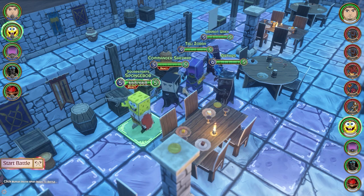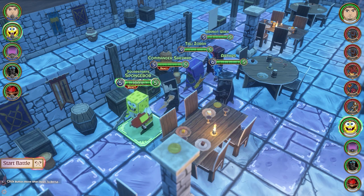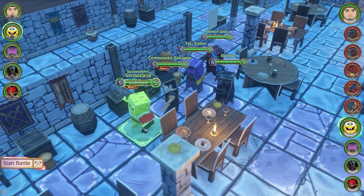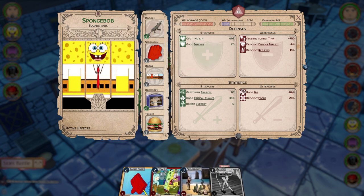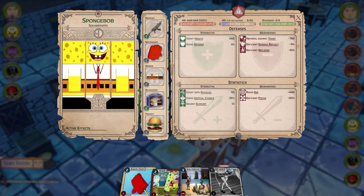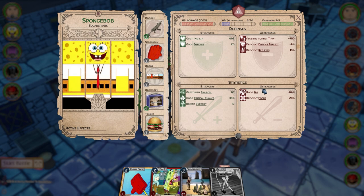We can see all the different characters I have and go through their character sheets. I have Spongebob, Commander Shepherd, Tali'Zora, Wrex, and Arthas — an all-star cast. Spongebob can tank pretty well and dish out some damage, which is nice. This is part of the user-generated content. He has his karate chop, his enemy taunts — 'That's my leg!' — react when enemy moves, target mover, showing his HP, AP, strengths, weaknesses.